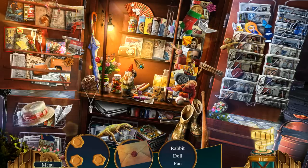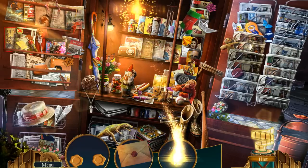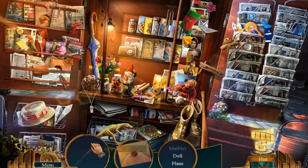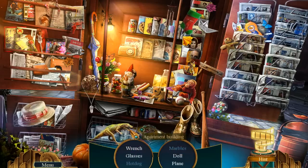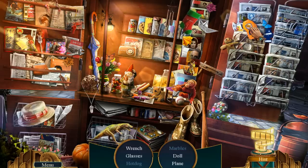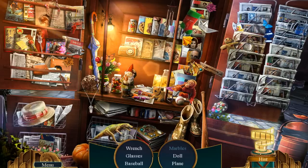Rabbit, a doll, and a fan. Here, rabbit. I need a doll and a fan, and a couple more seals. We're going to go ahead and open up this letter. A wrench, a glass — oh look, there's the hot dog. We don't like plain hot dogs. Mustard! We just went mustard for that one. That's cool. I can live with that — I like mustard.